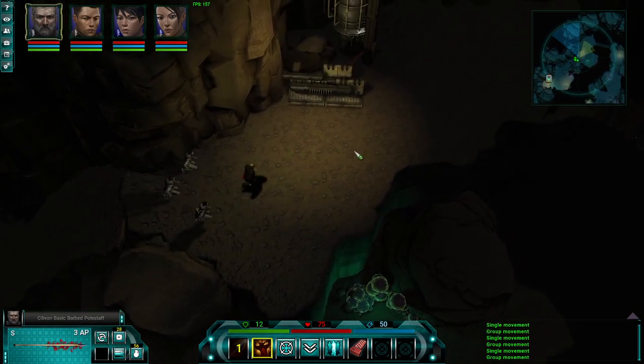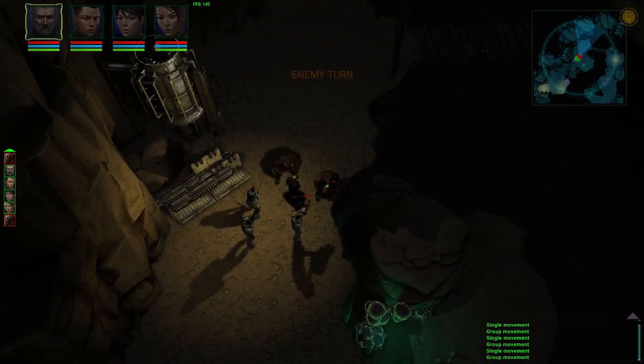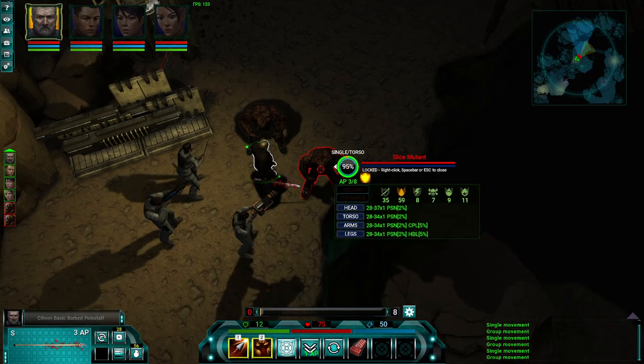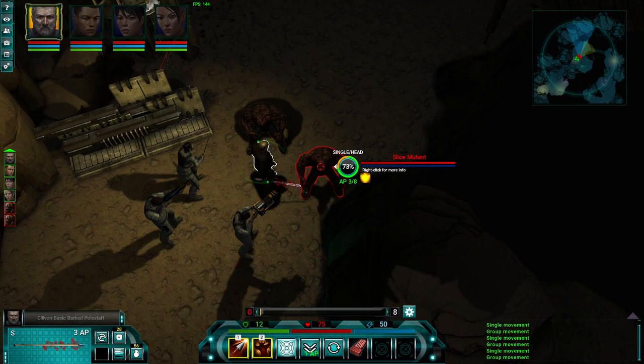Finally, when we enter combat you can actually target different pieces of the enemy's body depending on the enemy type. Depending on where I rotate, I can target different parts. For example, the torso is a big target so I have a higher hit percentage. If you right-click on the enemy, it gives you information on the damage you can deal to different body parts, and you can also see different resistances. Make sure you target the part of the body you want, because it can impact your hit chance — especially when using ranged weapons.